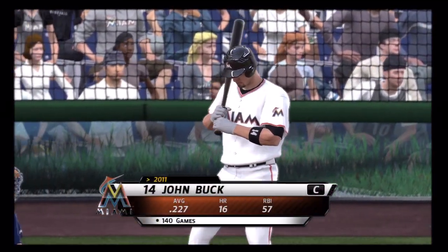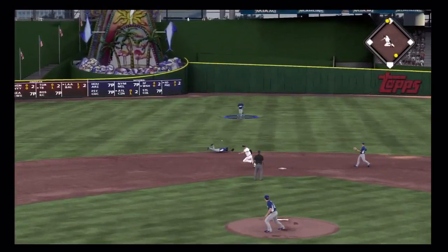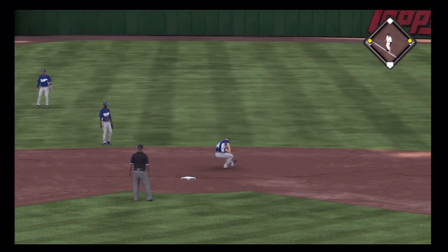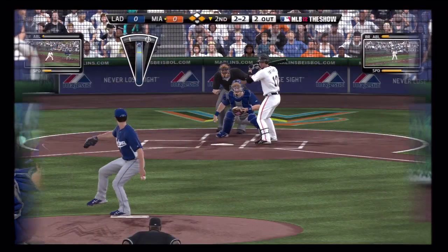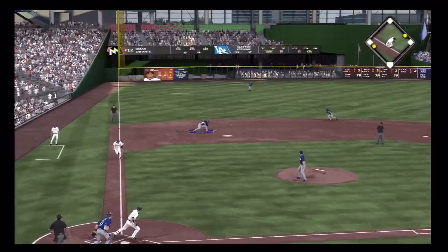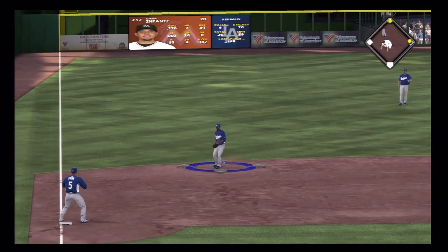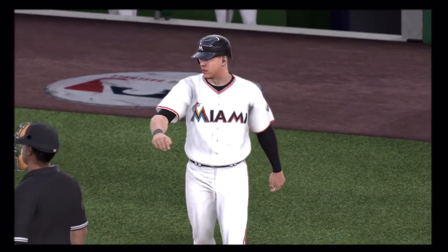John Buck will step in now. A swing and a hard hit ball back through the box — a dive but he can't get a glove on it, it's through for a base hit. Two out and a two-two count. Now a ball hit hard towards the hole and there's a base hit as that gets through into left. And the run will score as the Marlins have claimed the early 1-0 lead.